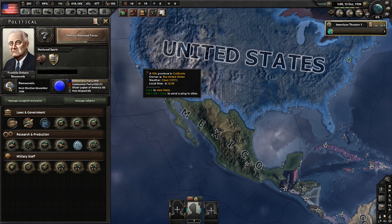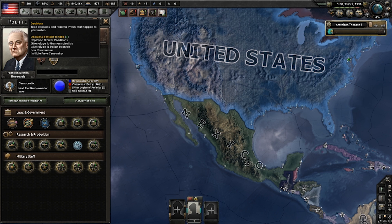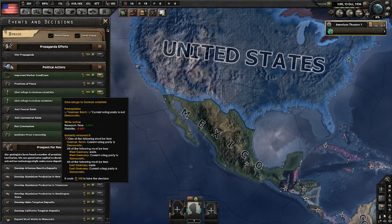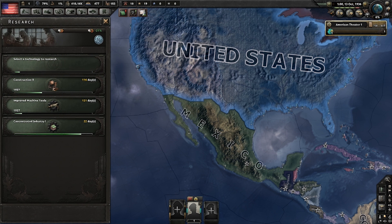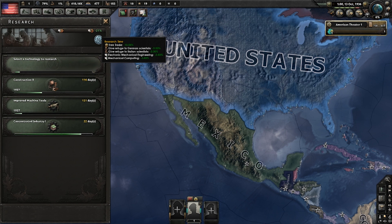We just got the Caribbean Sphere done. I waited about three days to get up to 200 political power. Now we're going to go ahead and give refuge to German scientists and Italian scientists. Around this time you should have also finished your first Mechanical Computing research, and you're already working on a base negative 21 research bonus.